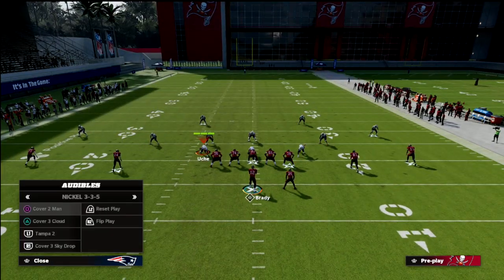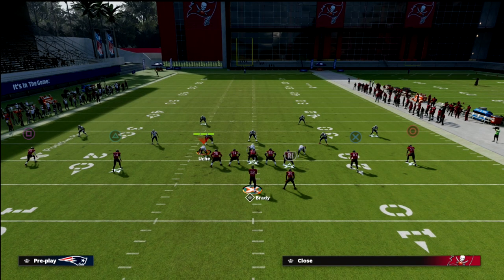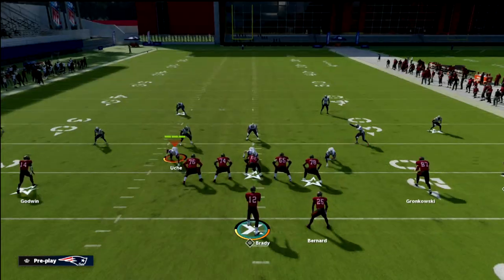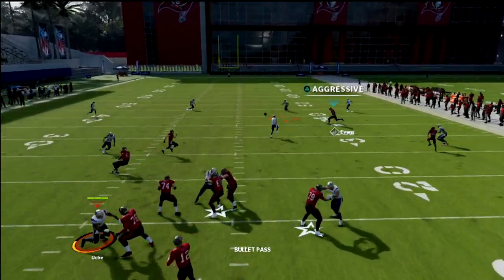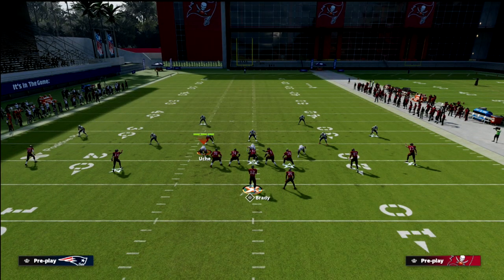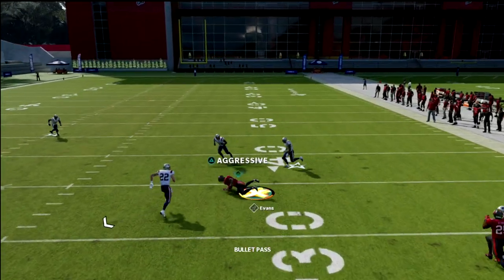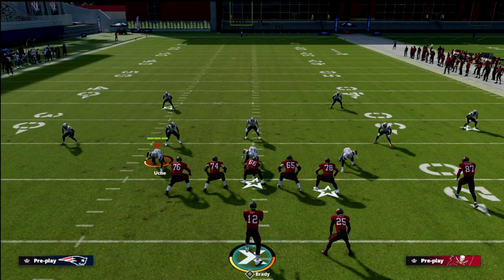The beauty of this is you're going to force the opponent to respect your running back wheel every single time. If they go to a hard flat style of approach, you're going to notice a couple things. First, the post route — your first read — now has coverage coming underneath, and you're able to throw it in a window. The drag will pull that yellow zone, so throw it early right in there, and as you can see, it gets wide open. That's in a situation where they have cover four with a hard flat.